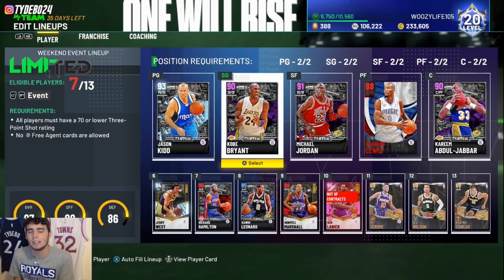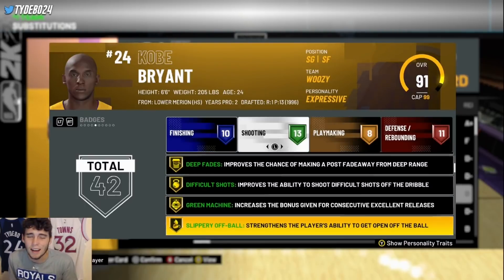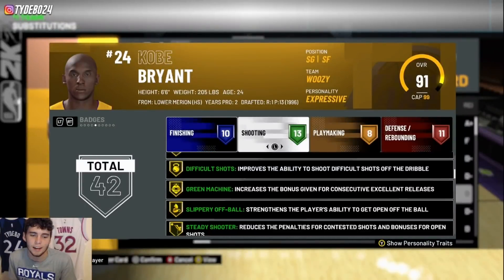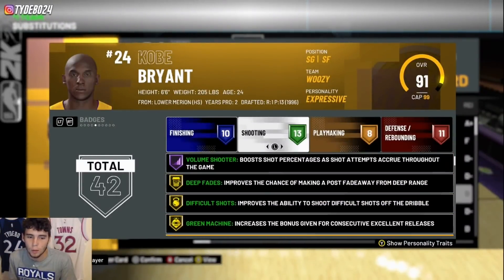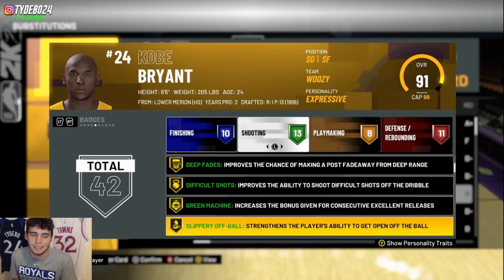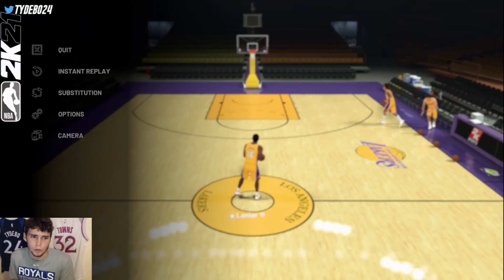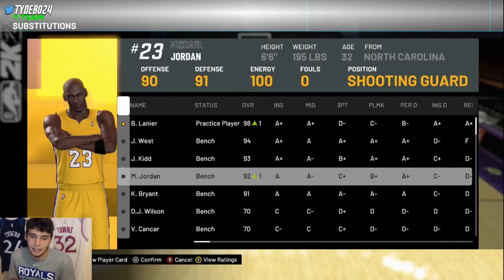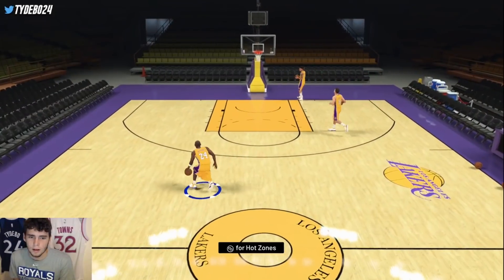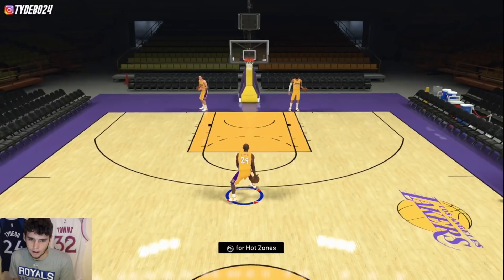Let's hop right into shoot around to see what Kobe Bryant's working with. One important thing to note is that when I did my video covering the players, Kobe Bryant had range extender and they took it away from him. This Kobe Bryant no longer has range extender, which definitely hurts this card a lot, but I still think he still has the capability of being a top shooting guard in the game.